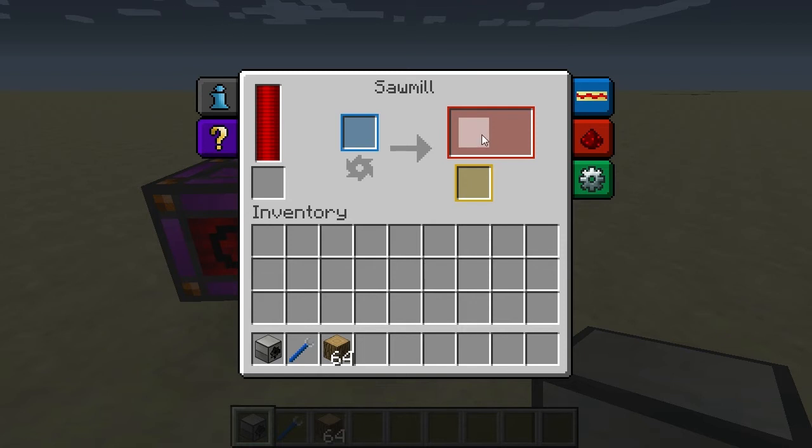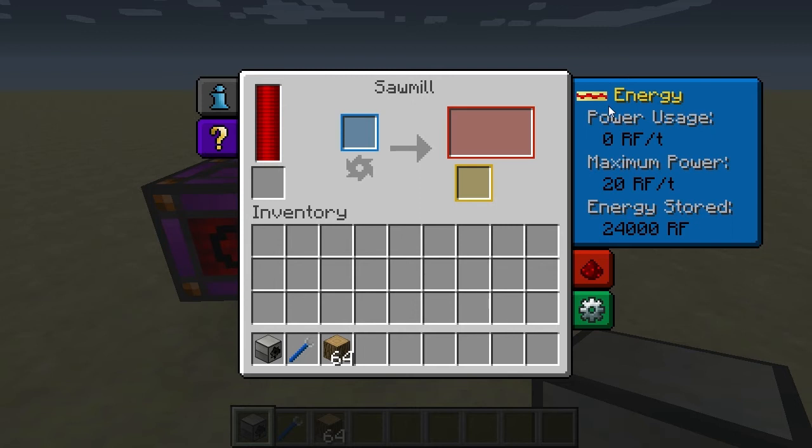Over here we have the amount of power usage, the max amount of power that can be used, and the amount of energy currently being stored. This is a nice energy overview panel.